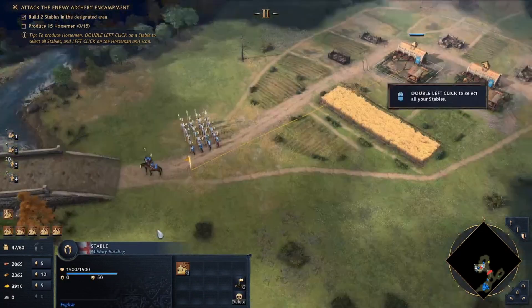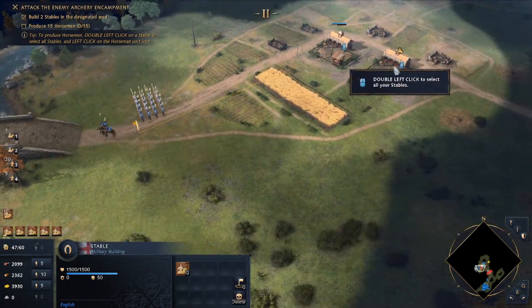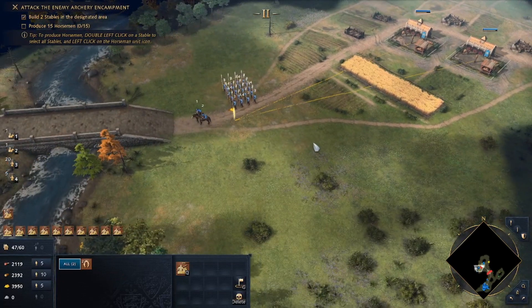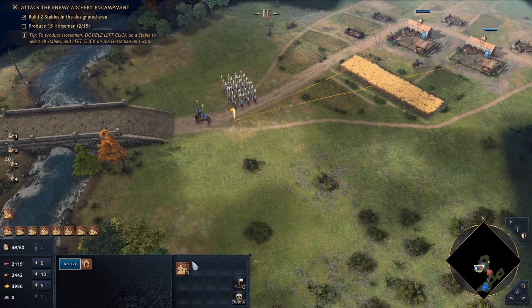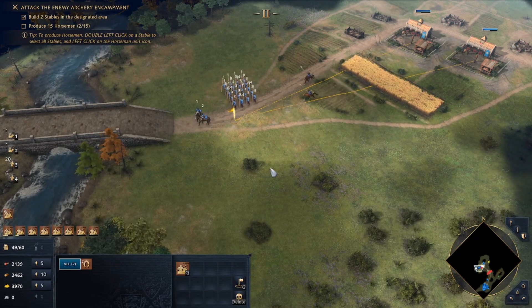We're going to build 10 horsemen. Both of them will be dropped off at the same spot. So if I double click, I can actually do that like in Age of Empires II — you can select multiple buildings at once and queue up men, so that they'll actually be built at the same time.